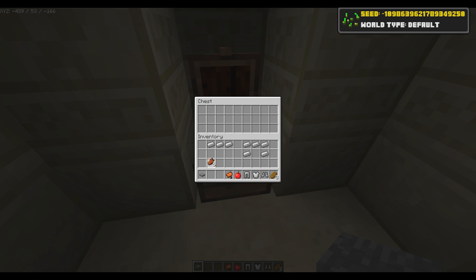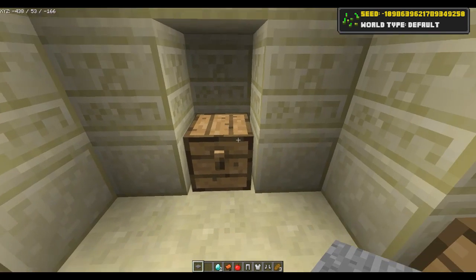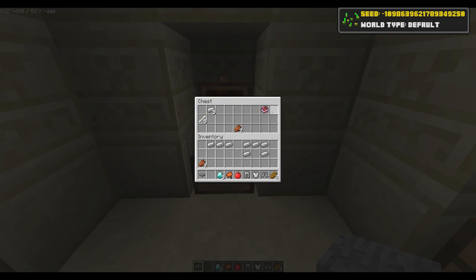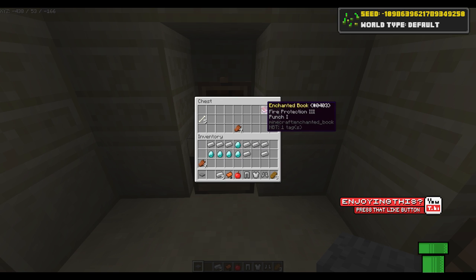In this first chest you've got yourself a saddle - you can ride your horses - and some rotten flesh. In this one you get yourself two diamonds and three rotten flesh. And you get another three diamonds - that is five diamonds in total. You can make yourself a diamond sword and a diamond pickaxe. You've also got some more iron and a book: Fire Protection 3 and Punch 1. It's just insane.